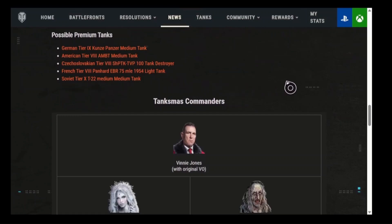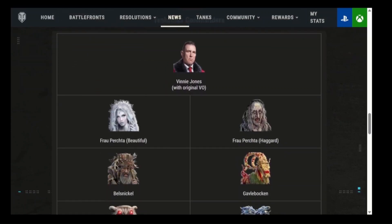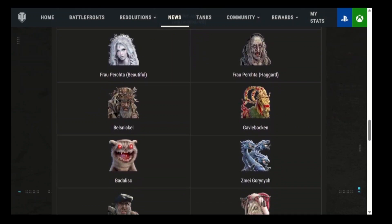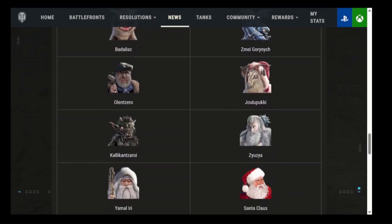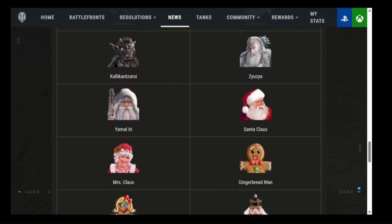Your potential Christmas commanders include Vinny himself, Frau Perste young and Frau Perste old, Belsnickel, Gavle Bakken — whatever that is — Badalisk, Zeme Gorinich which is obviously Russian, that dragon, Olent Zero which I guess is Russian, Yulupuki which looks Finnish to me, Kali Kanzaro — gesundheit on that one — Zyuzia, Yamal Eri.